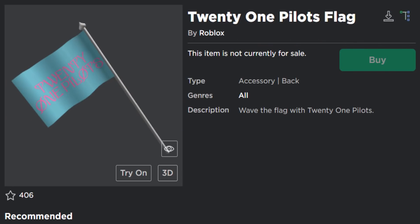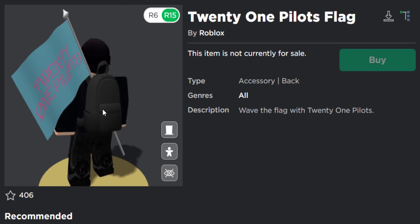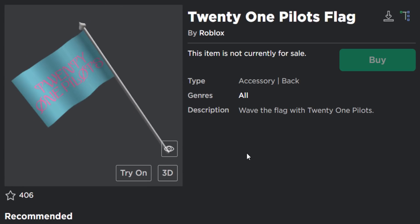And the second event item is this — the 21 Pilots flag. This is a back accessory, so it's like a flag which goes on your avatar's back. This one is also free, but we get this from the event game.